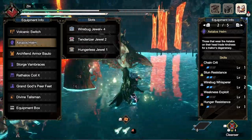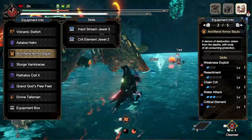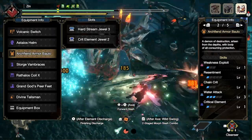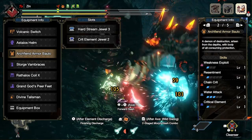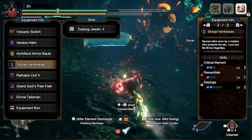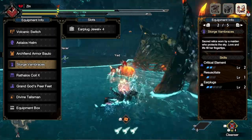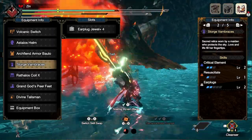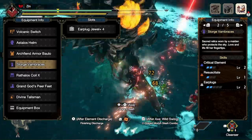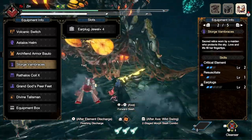Our chest piece is the Archfiend Armor Baulo — the Garangolm chest piece — with weakness exploit level one, resentment level one, a level three deco, and a level two deco. We fill those with the hard stream jewel 3 and the crit element jewel 2, giving us three levels of water attack and one level of critical element. The Storage Vambraces — the Shagaru Magala arms — come with two levels of critical element, one level of resuscitate, and a level four deco slot which I have an earplug jewel in. You could swap that for attack boost or evade extender if preferred.